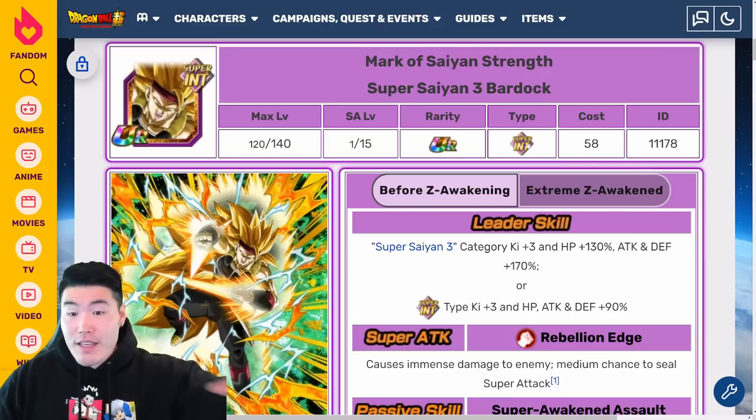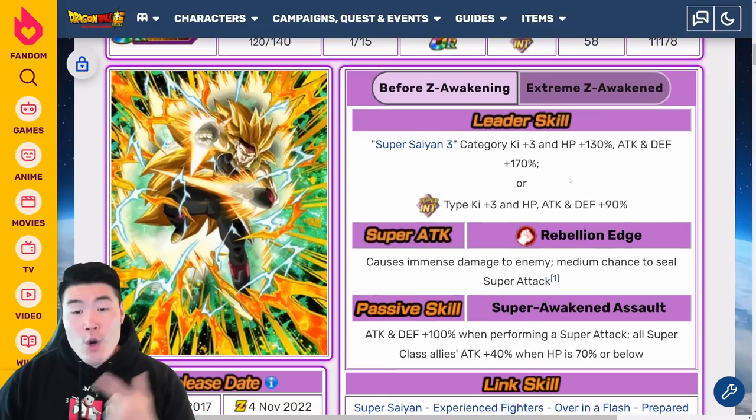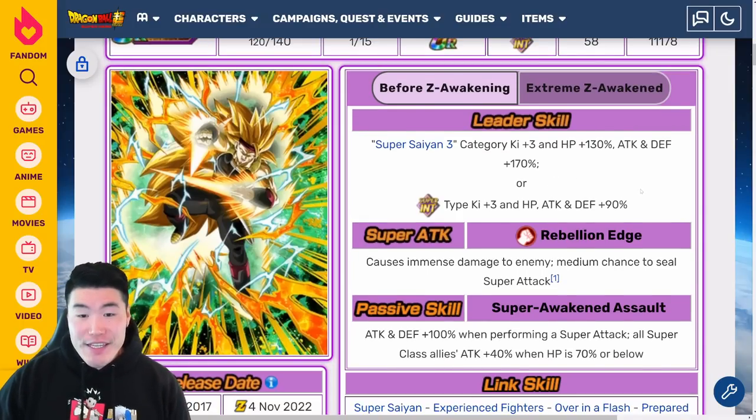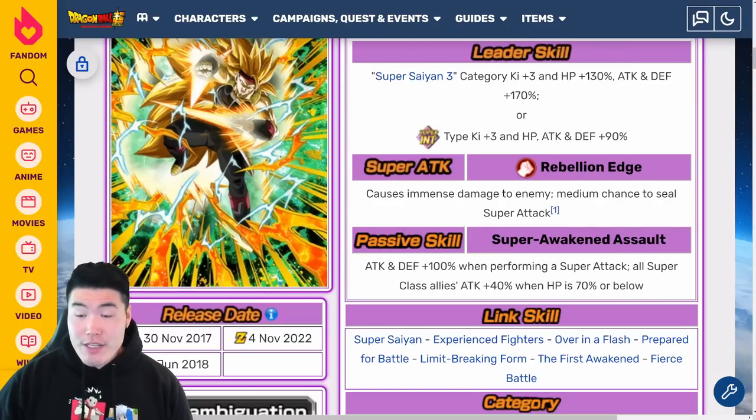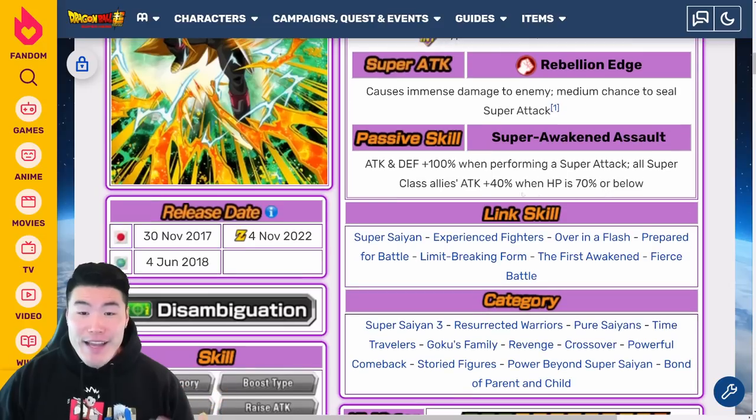Before the Extreme-Z Awakening, his leader skill is Super Saiyan 3 Category Ki+3, HP plus 130%, Attack and Defense plus 170%, or Super INT-Types Ki+3, HP, Attack and Defense plus 90%. Super Attack causes immense damage with a medium chance to seal the Super Attack. And then passive is Attack and Defense plus 100% when performing a Super Attack, and all Super Class allies Attack plus 40% when HP is 70% or below.